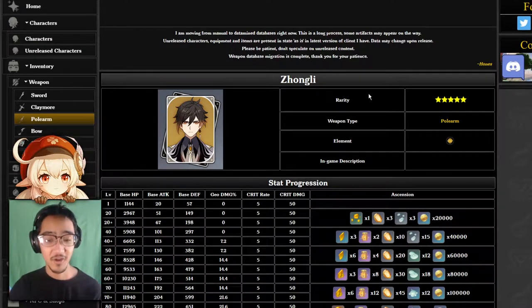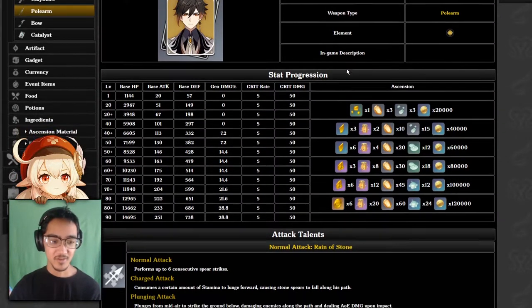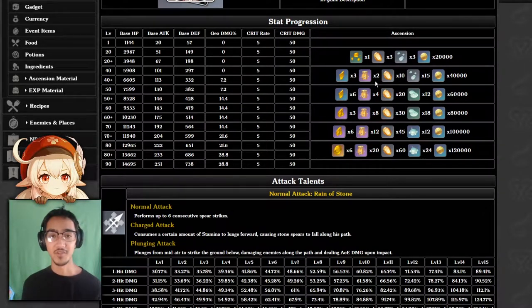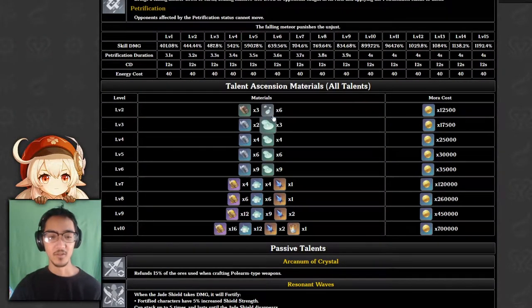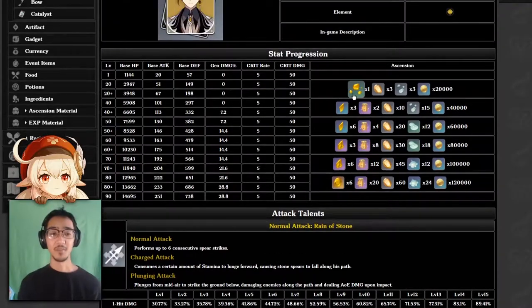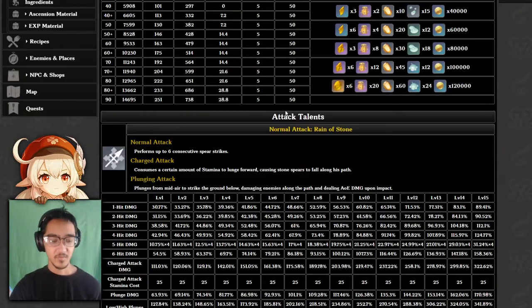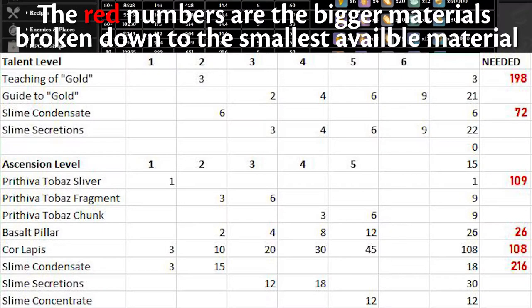It's not too late to start preparing because all the weekly domains and all the other stuff for the things that you need can be gotten before he comes out. Here is everything - all the links are in the description if you guys want to follow along. Here are pretty much the required evolution materials. All of this is the Geo Hypostasis, Core Lapis, and Fighting Slime, so it's not too hard to get his evolution materials. As far as talent, it's Guide to Gold and a whole bunch of the slime things, so it's pretty easy to farm. The only thing you really need to do is the Guides to Gold and the Hypostasis, but aside from that you should be able to get all of the things that you need. I put the total amount of everything on screen right now if you guys want an easy chart to refer back to.